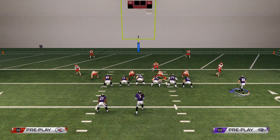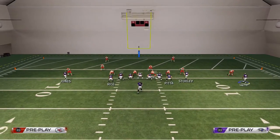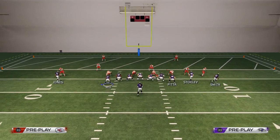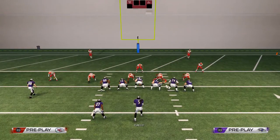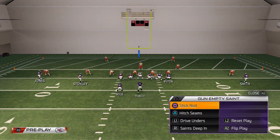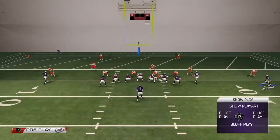Against basic coverages like two-man under and cover two sink, it's going to simply release to the flat. You'll see in this example what happens when it releases to the flat against man-to-man defense. What you'll see happening when it releases to the flat is his man will sometimes blitz, and you can easily throw that. That's another route that helps serve the hitch route that we motion, allowing you to throw that hitch route consistently against cover two, cover three, and cover four.